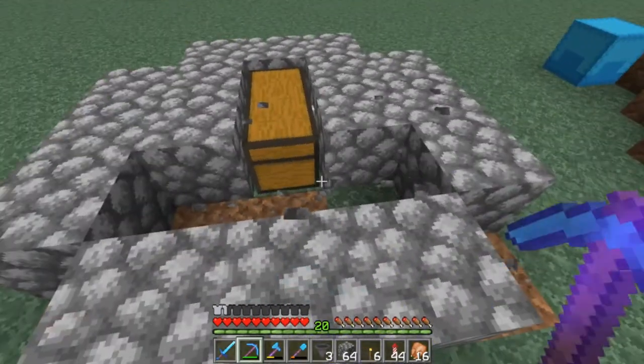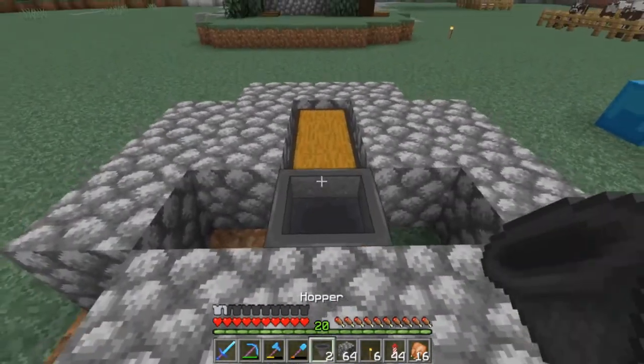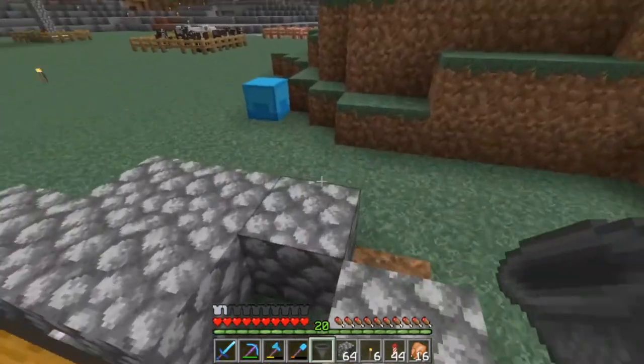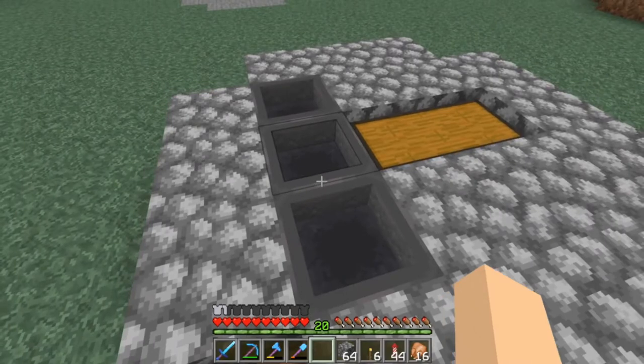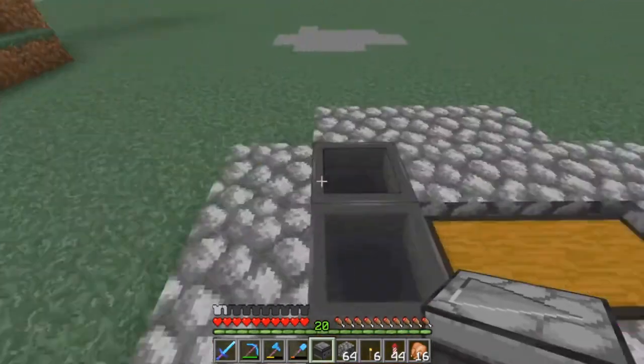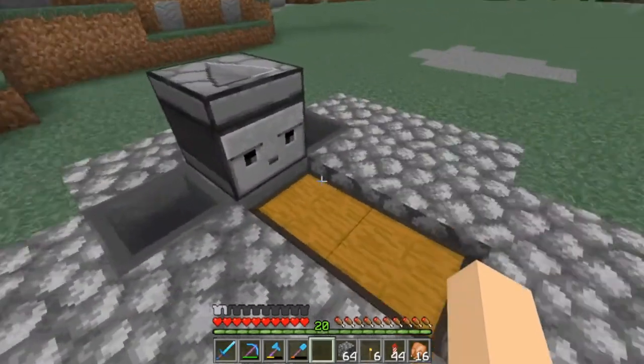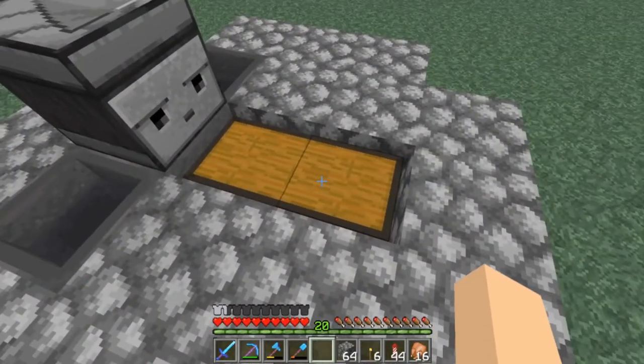These three blocks here you're going to take out, connect the middle hopper to your chests, and then these hoppers connect to the middle one. Your observer you're going to want to come around the back here and shift click on top of that middle hopper to make sure that it's facing towards your chests.